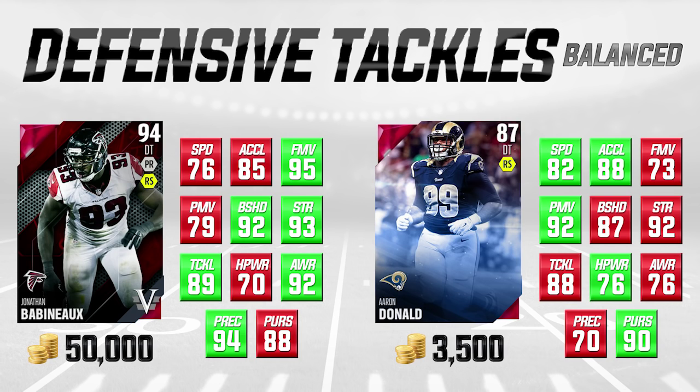Moving on, we're looking at another set of budget defensive tackles - again balanced but quite a bit cheaper. If you don't have 20,000 coins to spend on a defensive tackle, you might want to look at Aaron Donald. He's an 87 overall base elite defensive tackle, and we're comparing him to Jonathan Babin, a Seasoned Veteran going for about 50,000 coins at 94 overall. You'll notice there's quite a bit of green on Aaron Donald's side - he is one of the faster base defensive tackles in the game, with 82 speed and 88 acceleration.